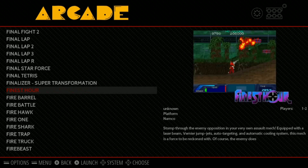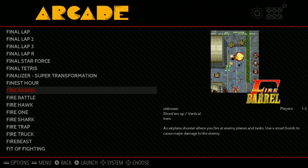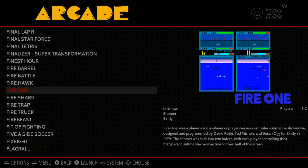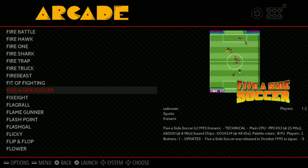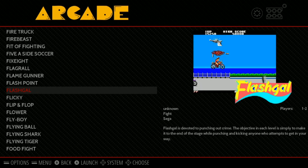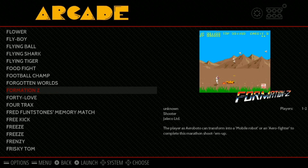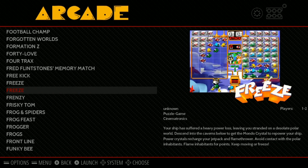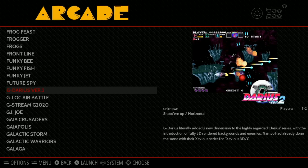We have Final Tetris, which looks like Michael Jackson is in this one - so yes, Michael Jackson Tetris game. Firetrap - how to escape out of buildings when there's fire. Flamegunner, looks like it probably doesn't run very well. Another Tetris game, Flashpoint. Flashgal, looks kind of cool. Flyboy, Food Night, Freeze. Frogger, Frogs - lots of frog related games.